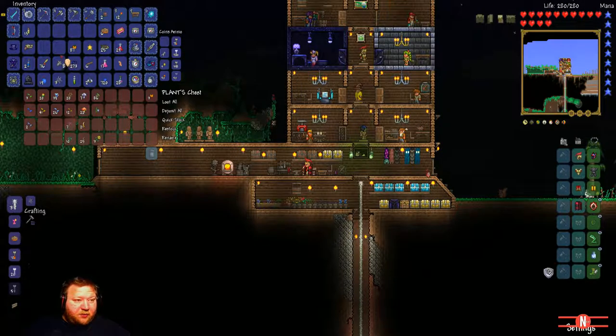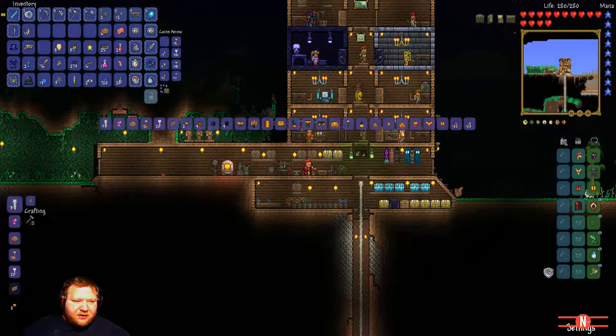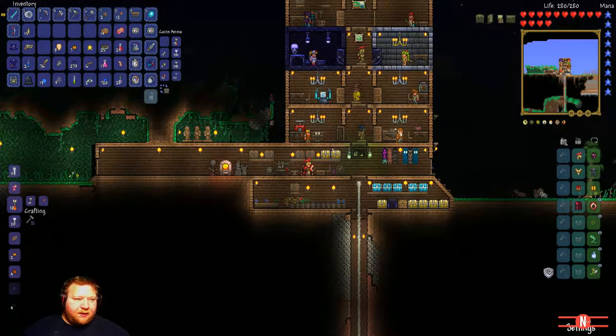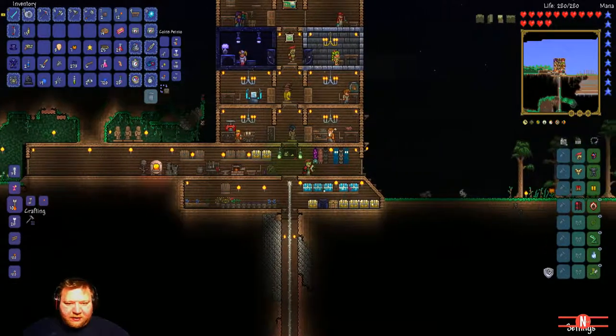We got eight more pumpkins right here. You just need pumpkins to make pumpkin pie. We can make eight pumpkin pies. Now we got 14, and look at that — 45 minute duration and buff duration. That's a heck of a lot.